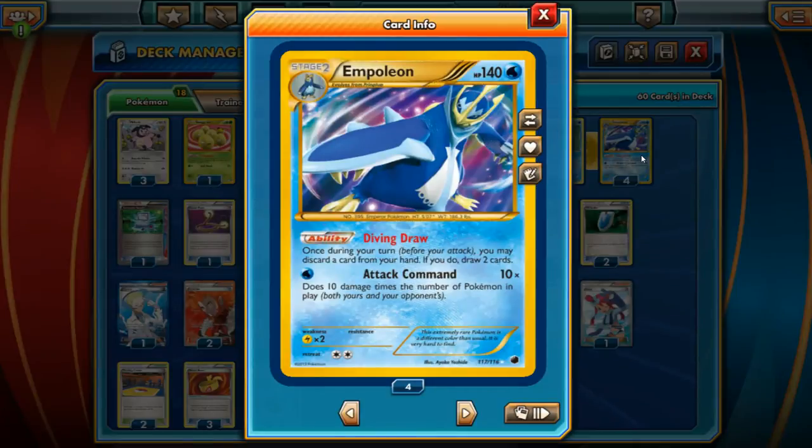Today I have for you guys Empoleon. This is a deck that we've seen less people play in competitive tournaments because of the rotation with Tropical Beach. But Empoleon here still has a very good ability in Diving Draw, especially when you combine it with Exeggcute.